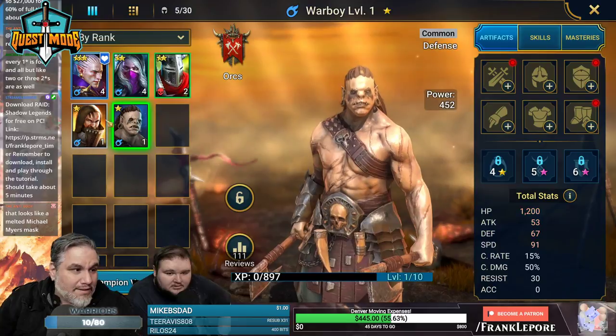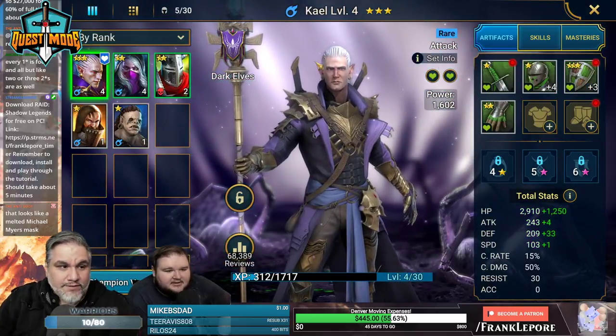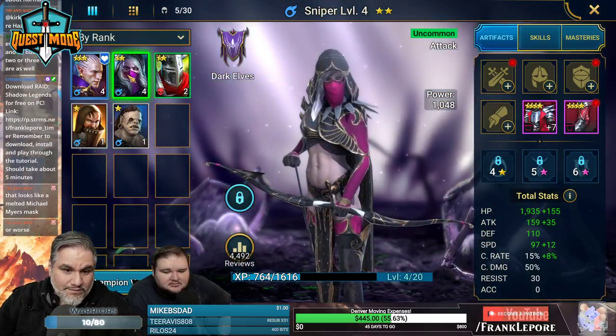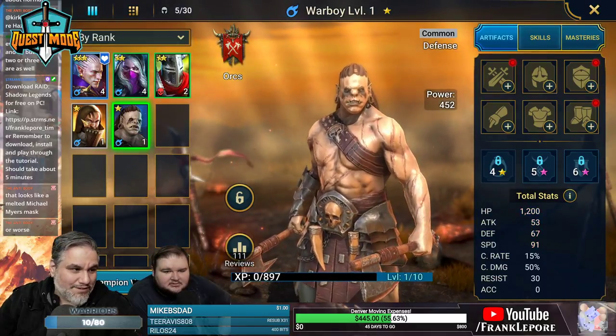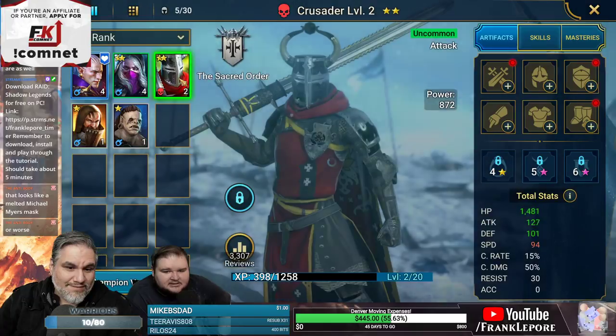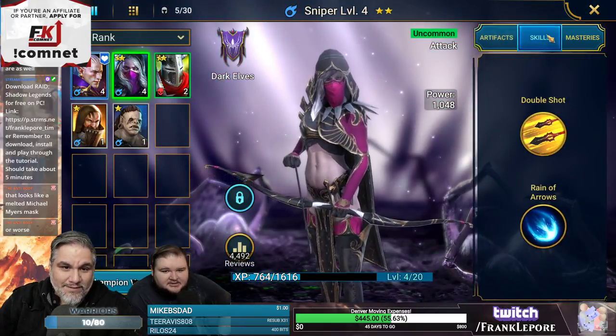Let's check — common, uncommon, rare. Yeah, the stars are just rarity. Check out the power — 1200. She's a little stronger and her attack's way better at 53, but these guys are 87. I think our OG three are just where you want to be.